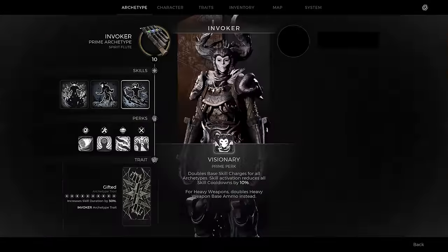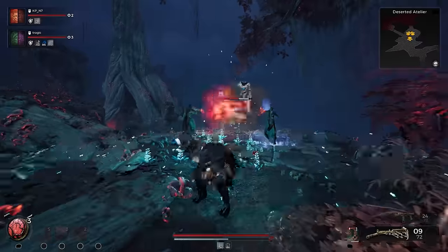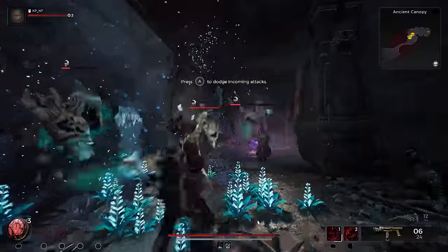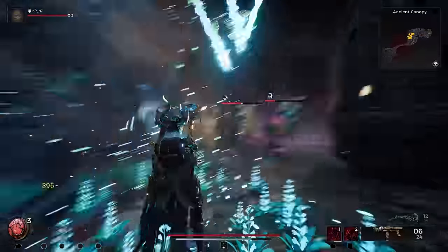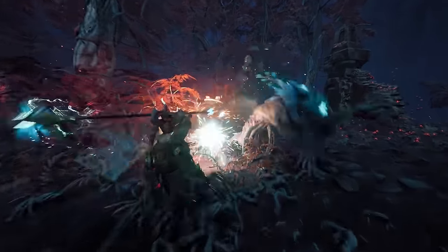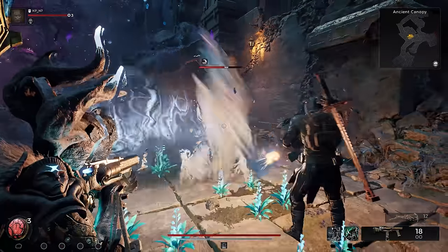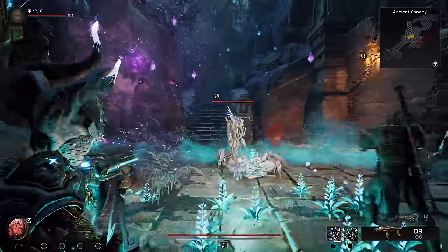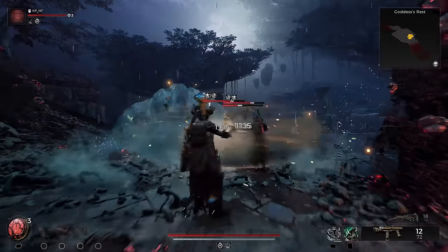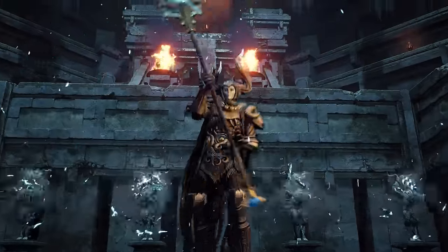Rounding out their kit is the archetype trait, Gifted — it increases the duration of all applicable skills. A perfect unlock for those who want or need a bit more time to take advantage of Remnant's many powerful archetype buffs. Players looking for an archetype that can fit in any build will be right at home with the Invoker: an incredible hybrid fueled by the power of nature. Welcome to the jungle.